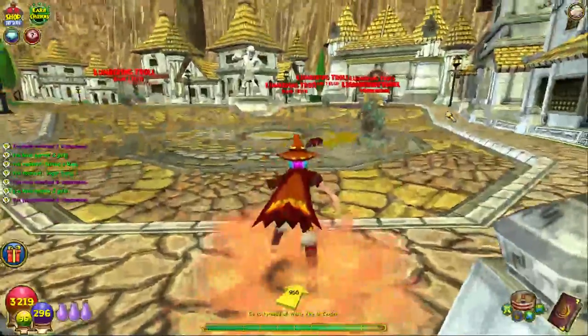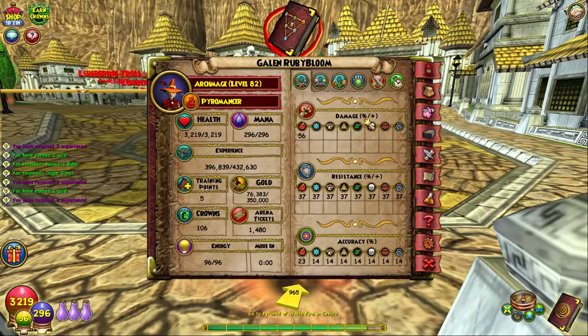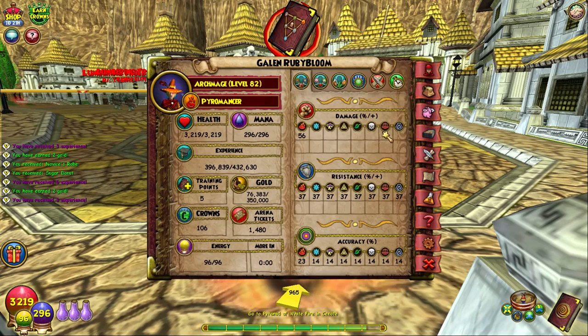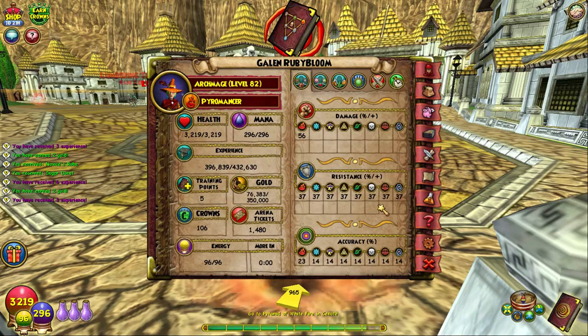What we're talking about here is these numbers on your damage. You'll see how it says percent slash plus. That's because the top line is a percentage modifier, and the second line is not — it's base points of damage. It's the same thing with your resistance: this is a percentage resistance, and anything you have down here in those defense gems is just base points.